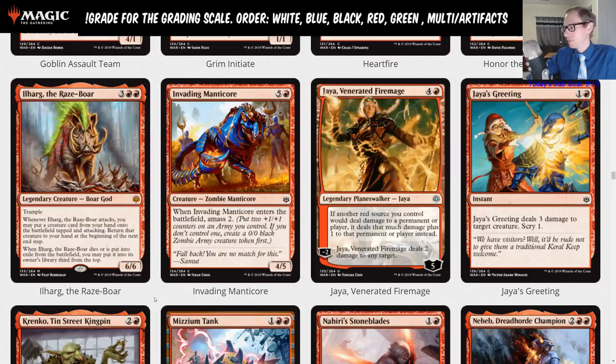I'm going A on Ilharg, the Raze-Boar — this card is an A. I really want to play this with Rhythm of the Wild. If you have the mana (land plus mana elf into new Domri into Raze-Boar), you can have it out on turn three and attacking on turn four. I think this card could be a format staple — like a Rekindling Phoenix kind of card.